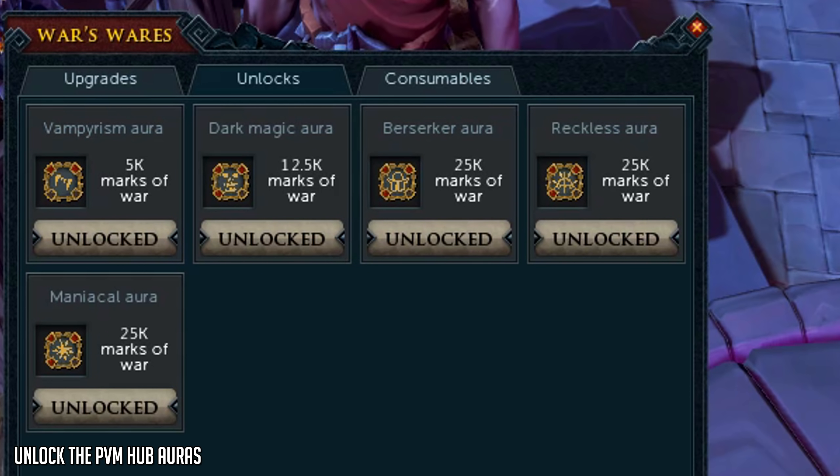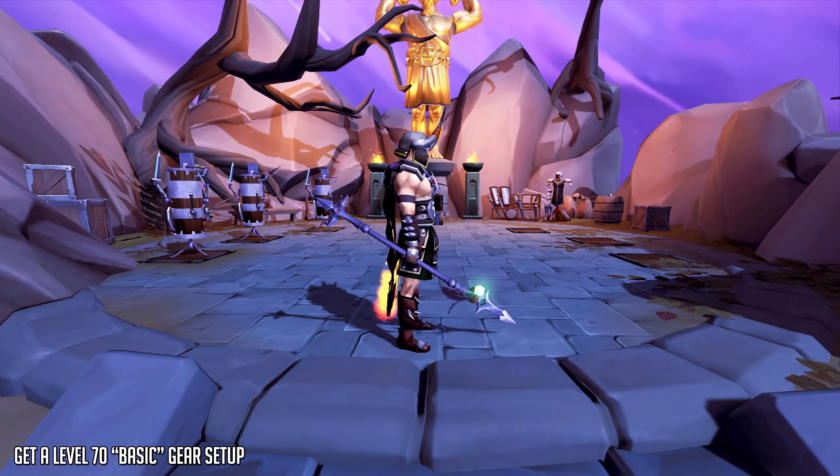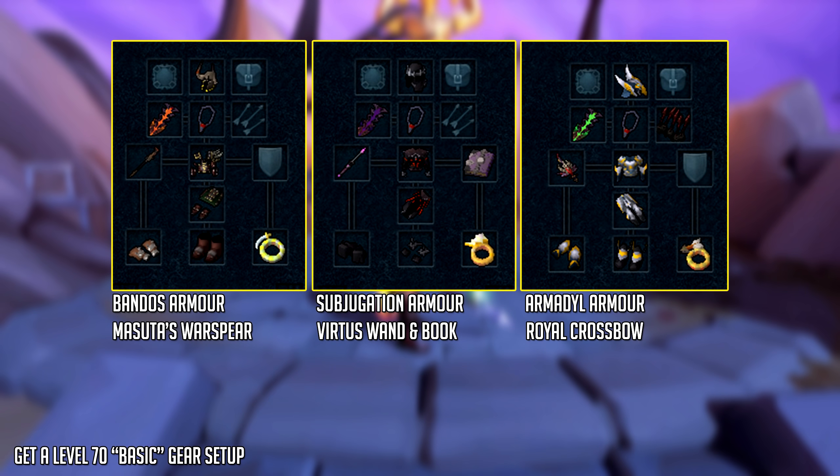The final goal of this video is getting a basic gear setup: having some kind of tier 80-ish weapon and tier 70 power armor. Tier 70 power armor is Bandos, Subjugation, and Armadyl. You don't need all three combat styles with tier 70 armor and a tier 80 weapon - just make sure you have at least one as a goal to aim toward if you don't already.